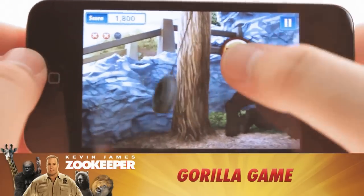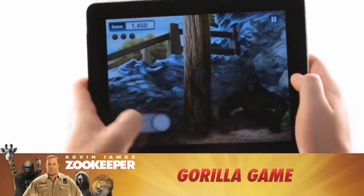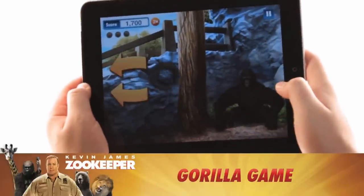In the Gorilla game, tilt, tap, or swipe the screen to keep the tire swing in motion. Growl up the Gorilla for extra bonus points.